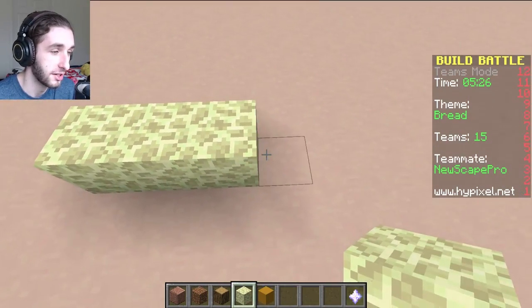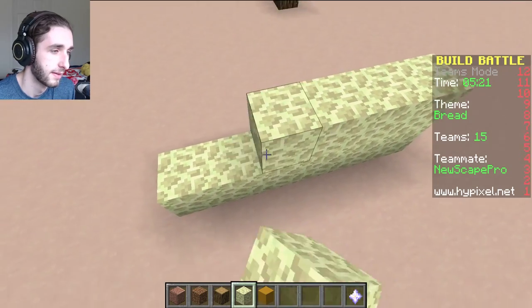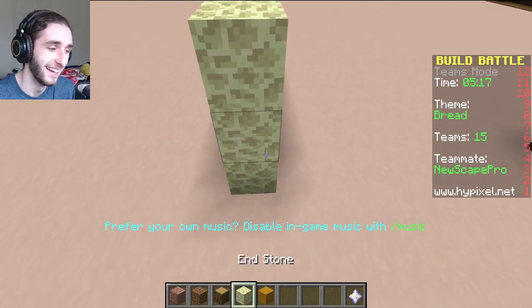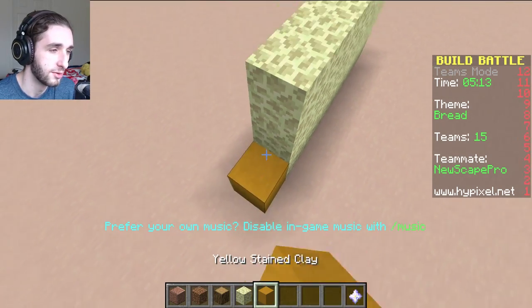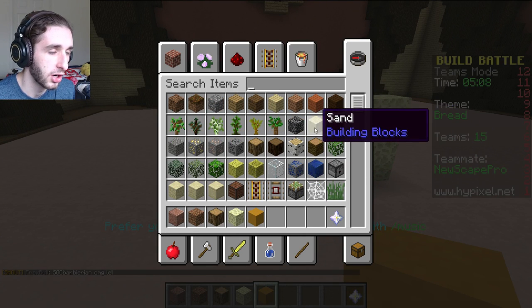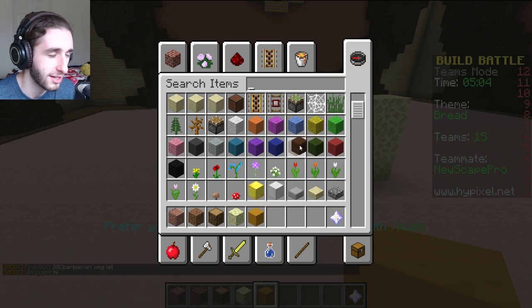All right, I'm going to work on the actual bread so we get some points. I'm going to guarantee you — if we win, it's going to be because of the bread tree. I'm not too sure about that, but we'll just roll with it. This is not coming out too good. I need a better color for bread — there's just no good crust color.